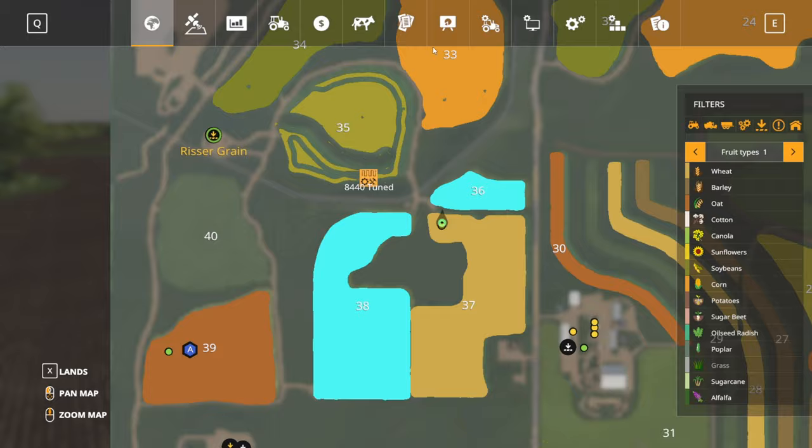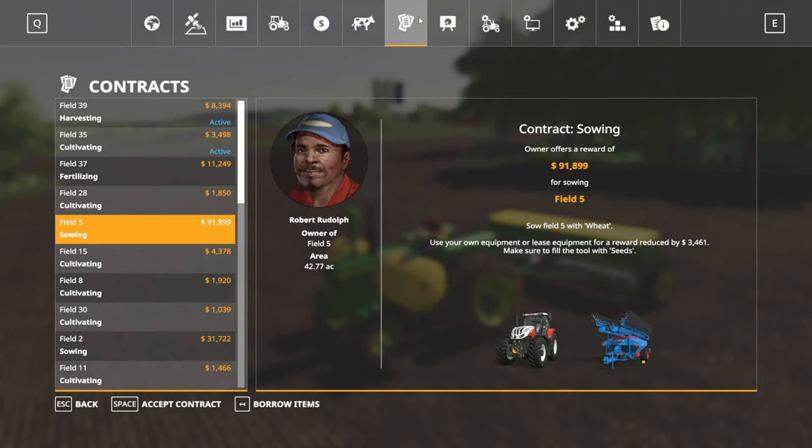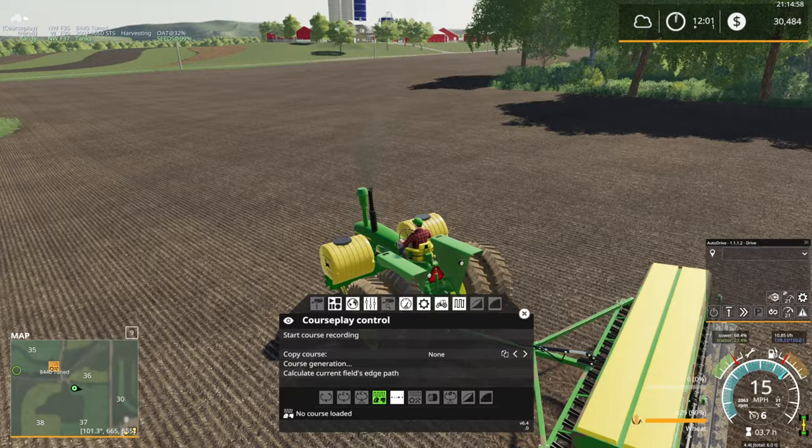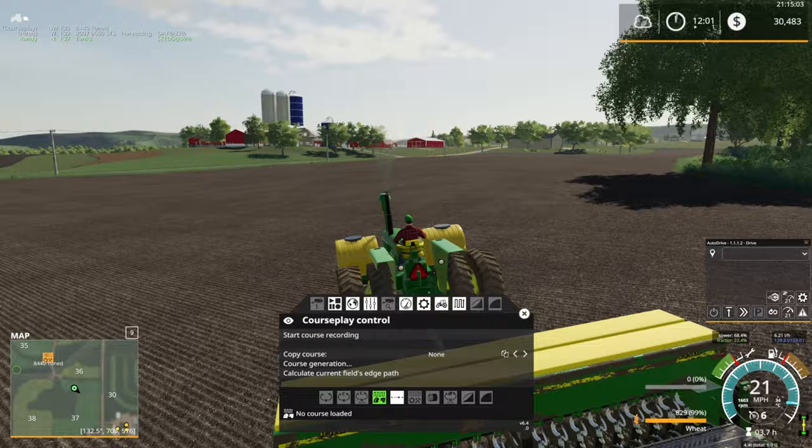Let's go grab our planting tractor and then we're going to be doing Field 5. Let's go ahead and accept that contract, because yes, I like the looks of that. We need to sow it in wheat — well, that shouldn't be too hard. That'll definitely give us a nice boost of income here. We should be able to maybe afford some more equipment after that.